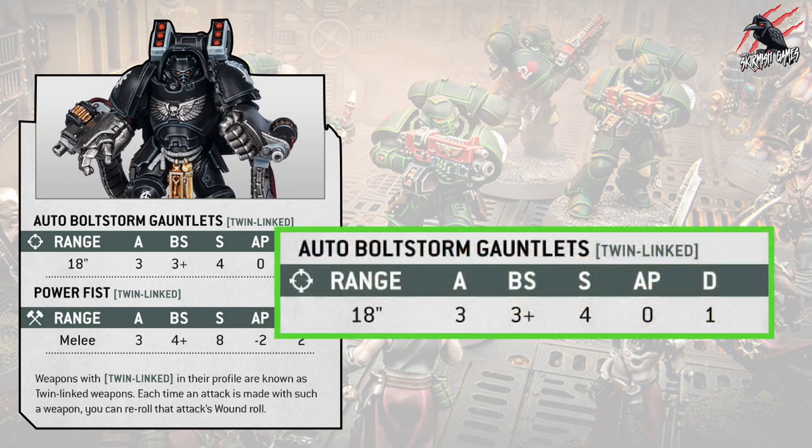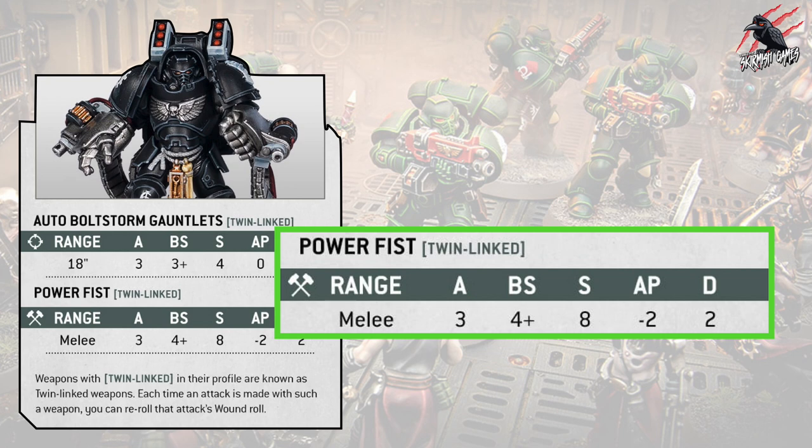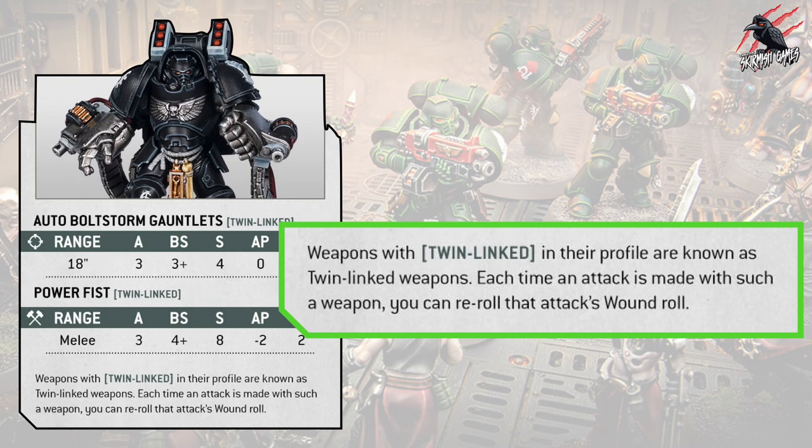Looking closer at the stats: the auto bolt storm gauntlets have range 18 inches, three attacks, ballistic skill 3+, strength 4, no AP, and one damage. The power fist is melee with three attacks, weapon skill 4+, strength 8, AP minus 2, and damage 2 — and you can re-roll all those wound rolls. Weapons with twin linked in their profile are known as twin linked weapons, and each time an attack is made you can re-roll that attack's wound roll.